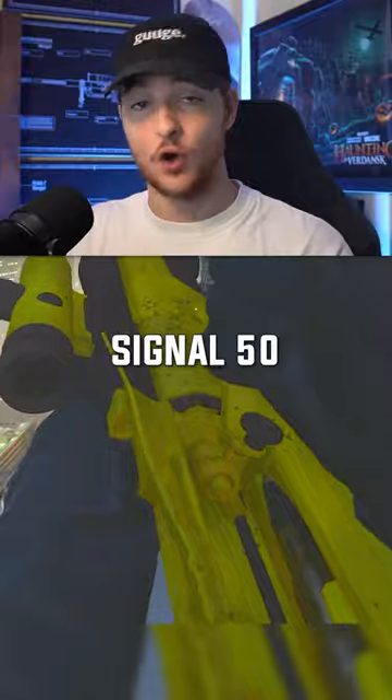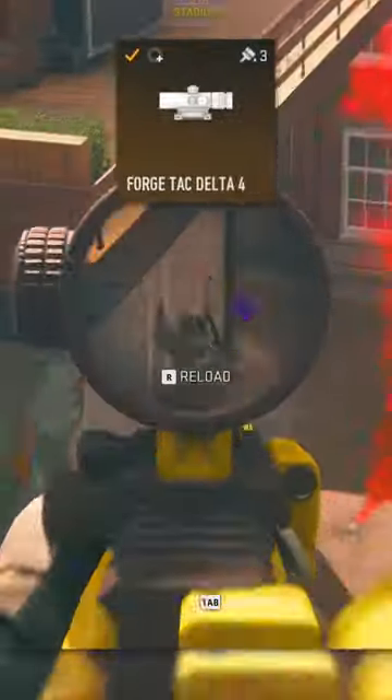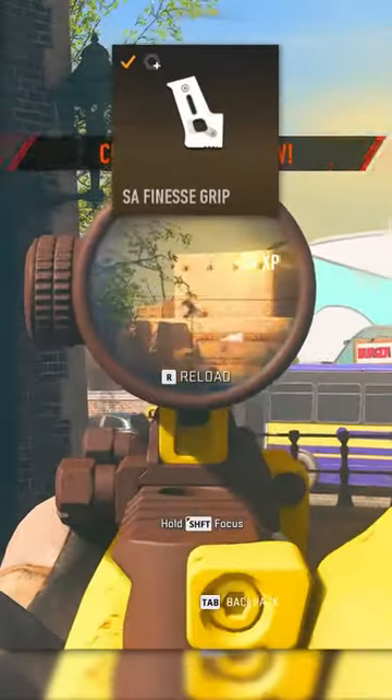First up is the Signal 50 — it is the only sniper option. Start with the Nilsound 90 for velocity and range, the ForgeTac Delta for aim speed, the 29-inch Kilo Barrel for extra velocity and range, high-velocity rounds for velocity, and the SA Finesse Grip for better aim speed.